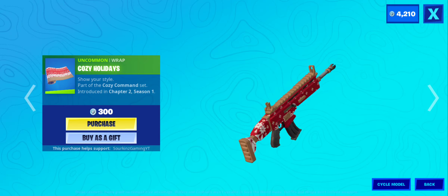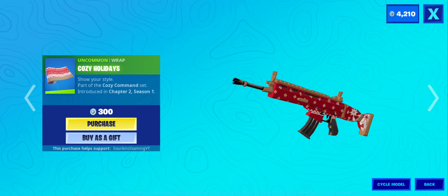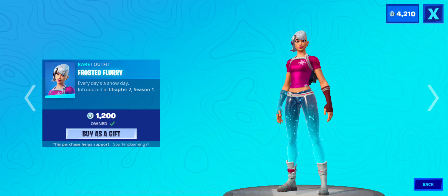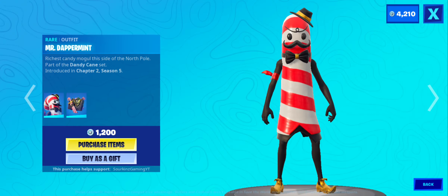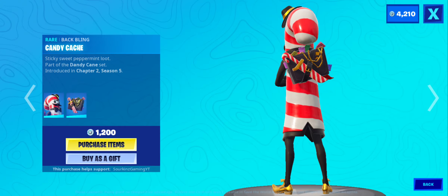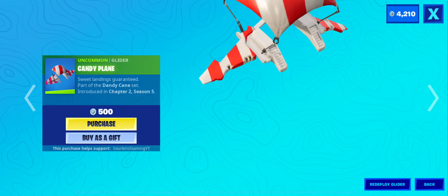We have Cozy Holidays. I'm really cozy right now — just a nice heater. All right, we have Frosted Flurry. I love the winter, I don't know why. Then we have — not Doctor — Mister Dappermint with Candy Cash. I want to buy this skin but I don't know, I'm thinking about it. It's such a good skin. All right, we have Candy Plane.